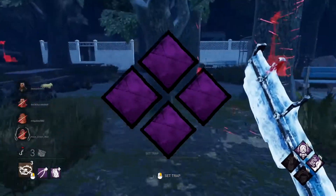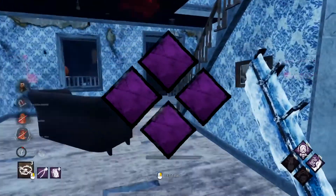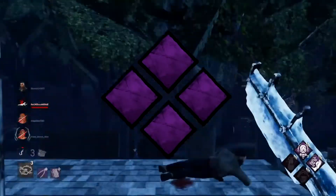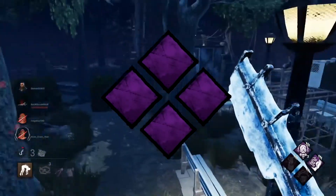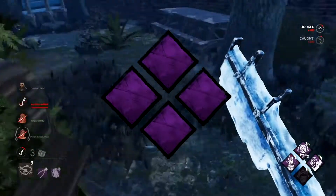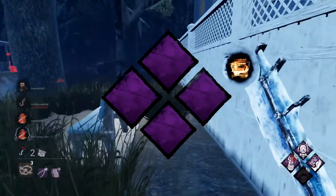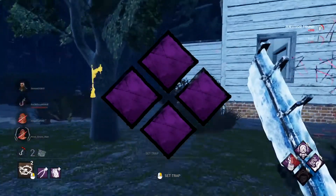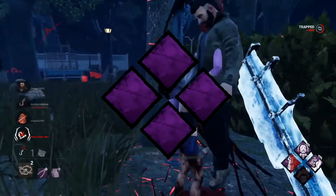The second build has teachable perks — perks learned from other killers after a certain level in their bloodweb. This build is oriented around area control and abusing the 3-gen, which are the 3 generators closest together on the map. Survivors must complete 5 of 7 generators to escape, meaning when 1 gen remains, there are 3 scattered around the map. This is your key situation. You'll have pressure and traps around your territory — the 3-gen — forcing survivors toward it while also applying pressure to generators outside it.